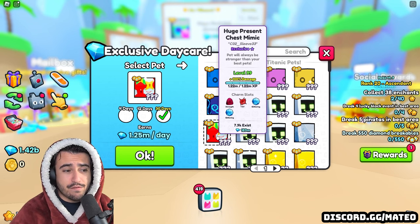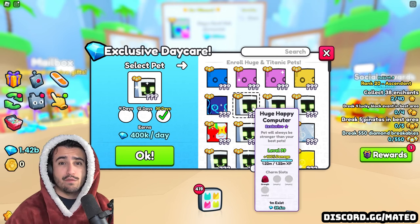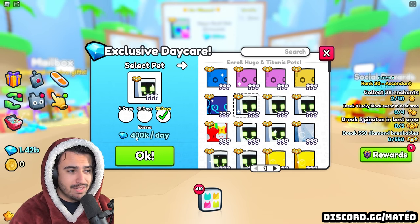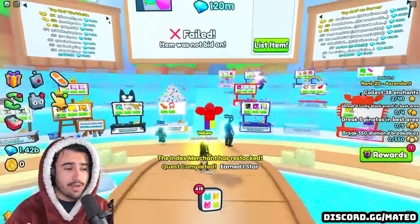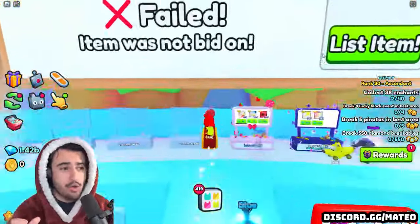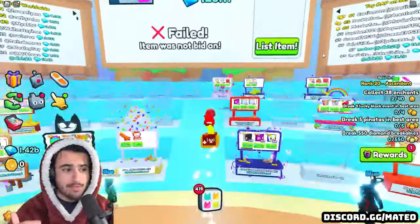The most important factor in the exclusive daycare that determines how many diamonds you get every single day is how many of the base version of that huge actually exist in the game. As you can see, with a level 99 huge happy computer I'm only making 400,000 gems a day. Compare that to the huge present chest mimic making 1.25 million a day — a huge difference. Both are regular huges with no gold or rainbow, so the only difference is their exist count. I'll show you the specific chart that maps exist count ranges to daily payout amounts.